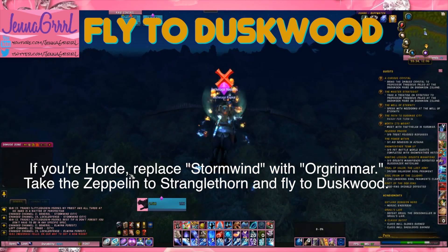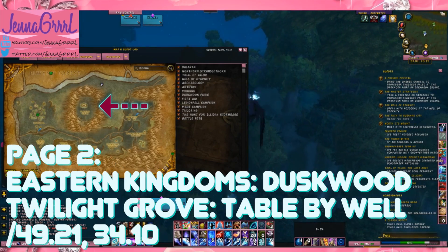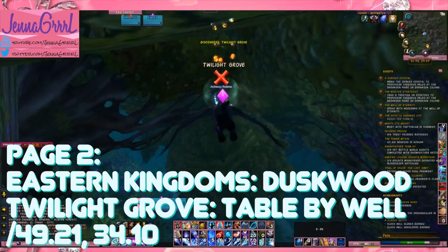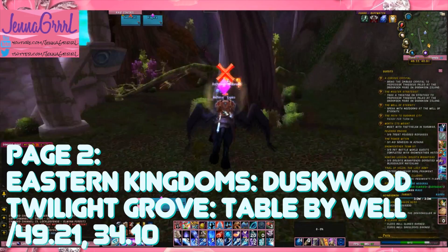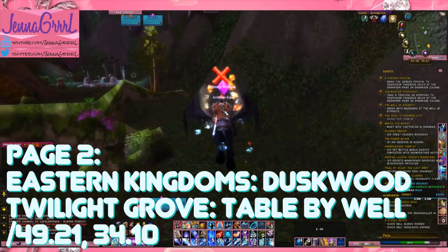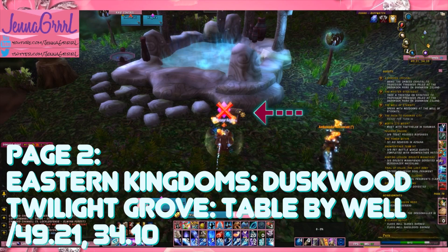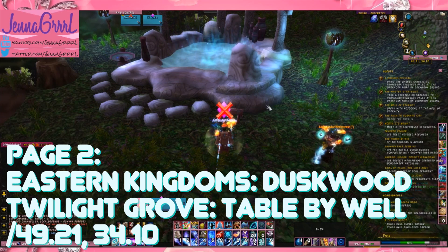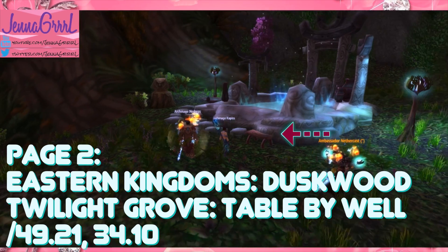One very important thing that you need to remember is that you have to find all of the pages in this exact order. It will not work if you get them out of order, so please follow this absolutely carefully. When we reach Duskwood we need to go to Twilight Grove. There's this little sunken area that kind of reminds me of a night elf area. We need to go over to this little well and page two will be on this little table here.